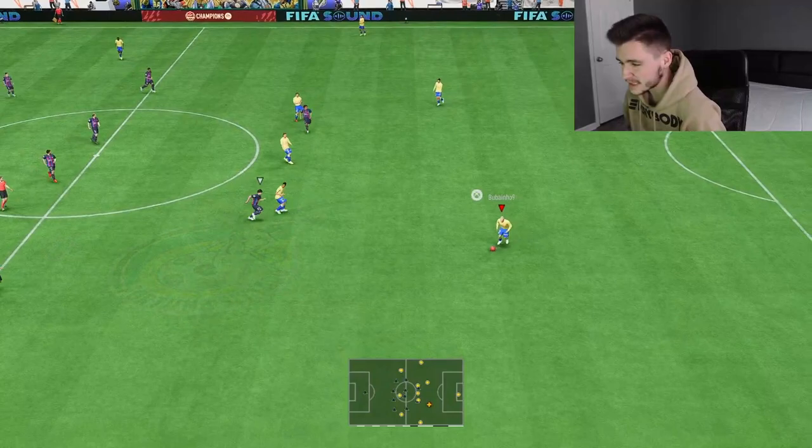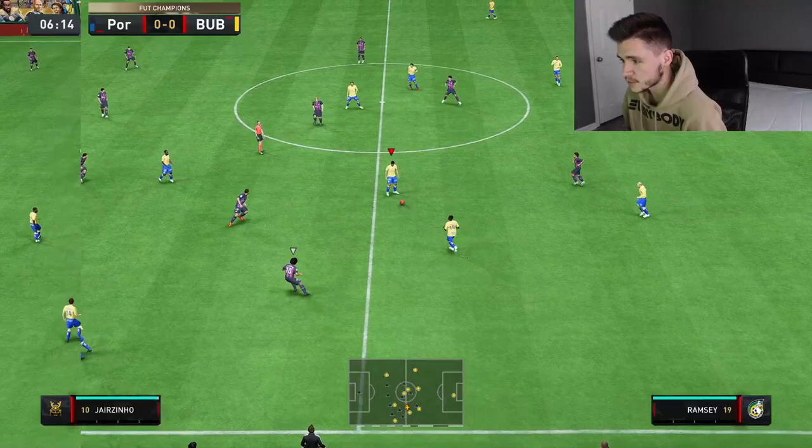Here we are jumping into game number two with the Jacob Ramsey card. We're going to keep him at center mid — that's the best position for him. Let's see what he can do in game number two. The tackle again, Ramsey.